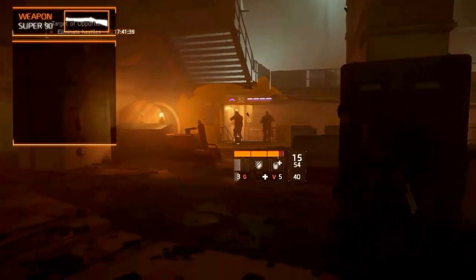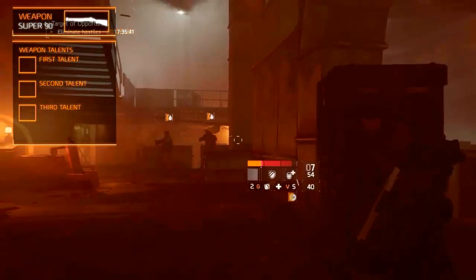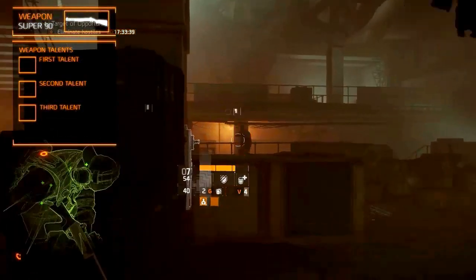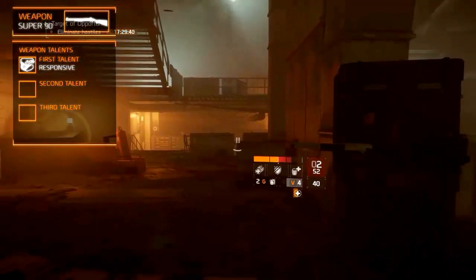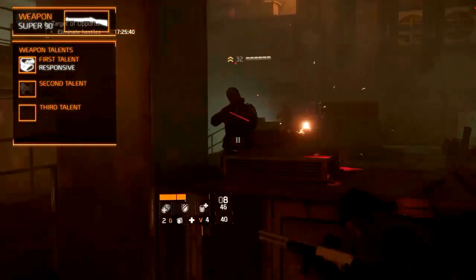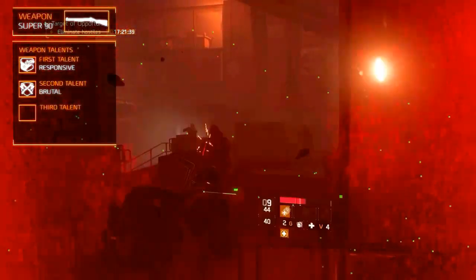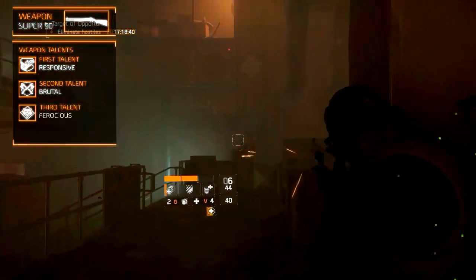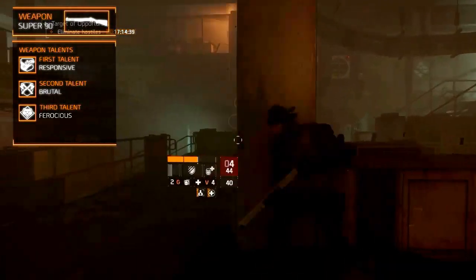The superior and high-end weapon variants allow the weapon to have up to three weapon talents. The first should be obvious: Responsive, which increases damage by X percent when closer than 10 meters to the target. The second is Brutal, which increases headshot damage by X percent. The third is Ferocious, which increases damage against elite and named enemies by X percent.